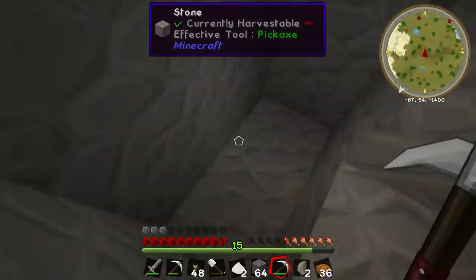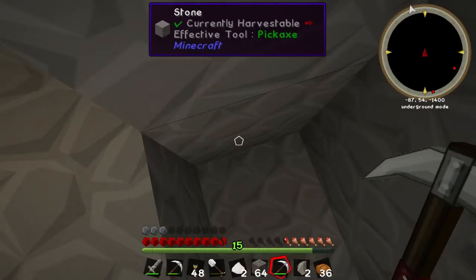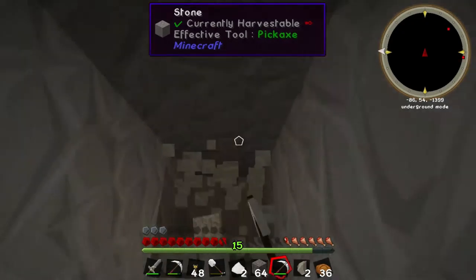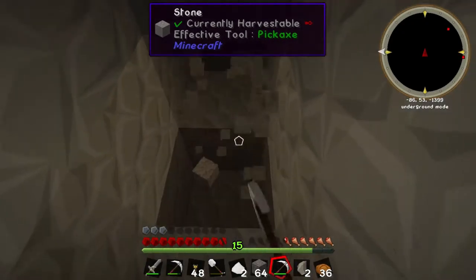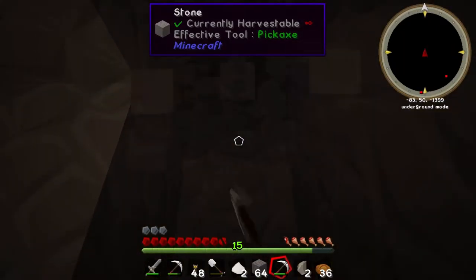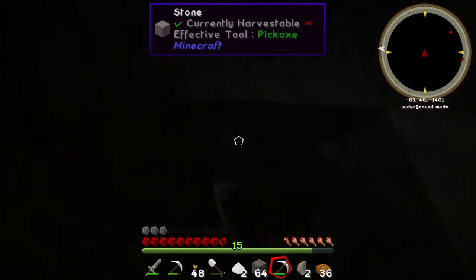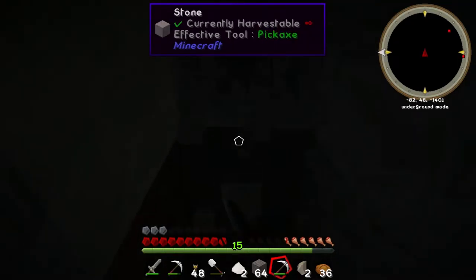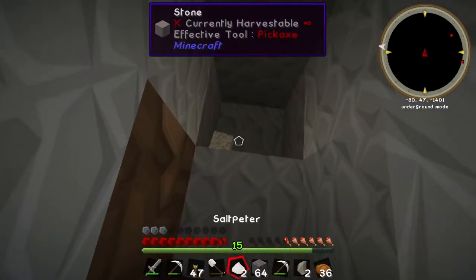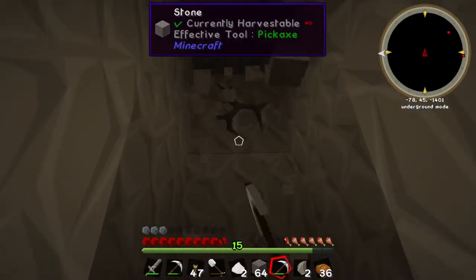Got a little more tin. I know there's a button I pushed last time — there you go, underground mode. I will keep this on just in case because the lower we go the better it'll show stuff. Let's continue — we should probably drop a torch somewhere. There's still nothing underground — well, we are still pretty high up.